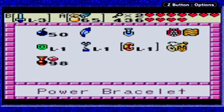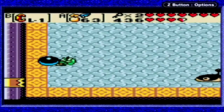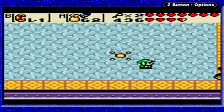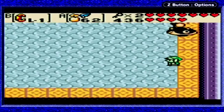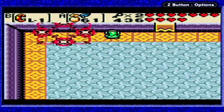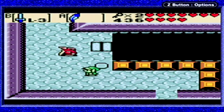Miniboss time. I actually remember this thing as well. We have to pick up this ball and throw it at this thing. Of course, it's going to be trying to pick it up and throw it at you as well. We got it. I'm pretty sure this enemy was in Link's Awakening — you had to do the exact same thing to kill him in there.